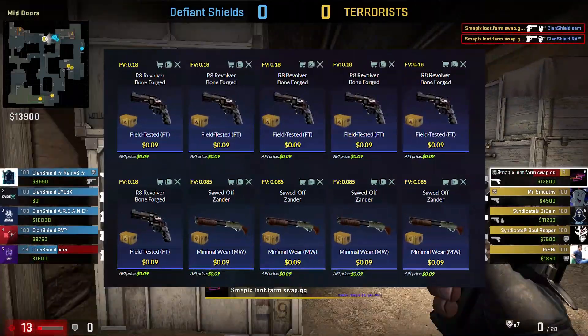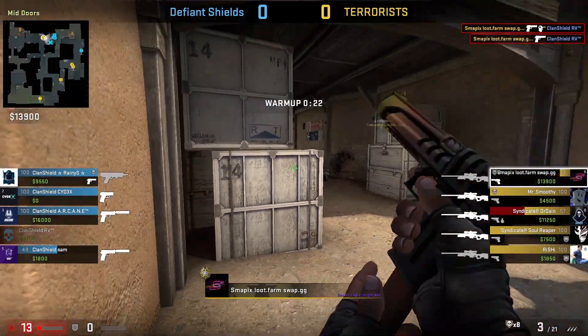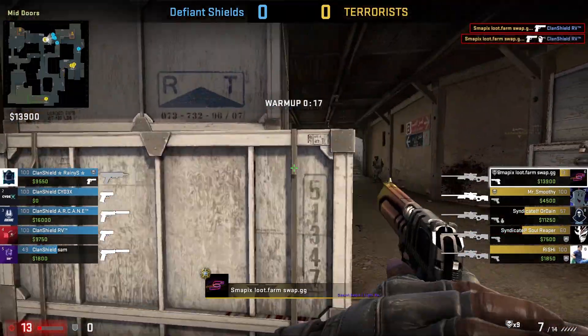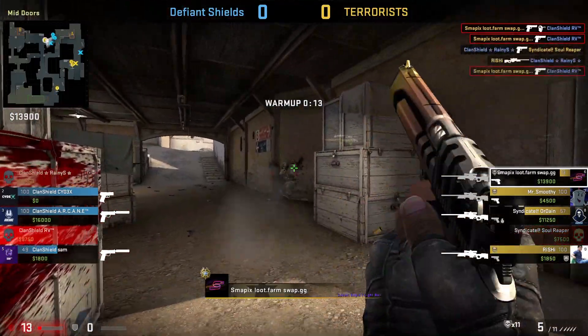For this trade-up, you need six field-tested skins from the Prisma 2 case and four minimal wear skins from the Spectrum case. This trade-up would cost you about a dollar. Now, many of you have recently commented that it is nearly impossible to find these floats on the market, which is true. Also, all these trade-ups are pre-recorded.